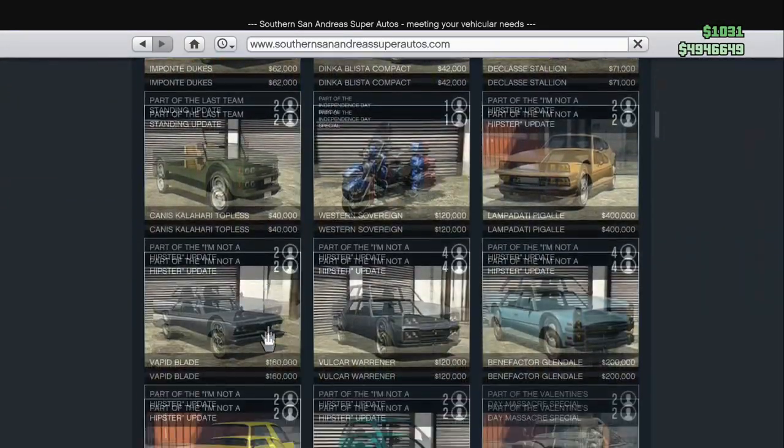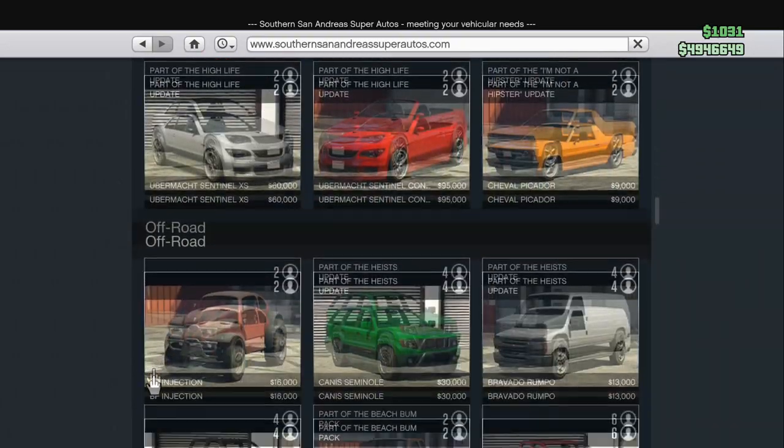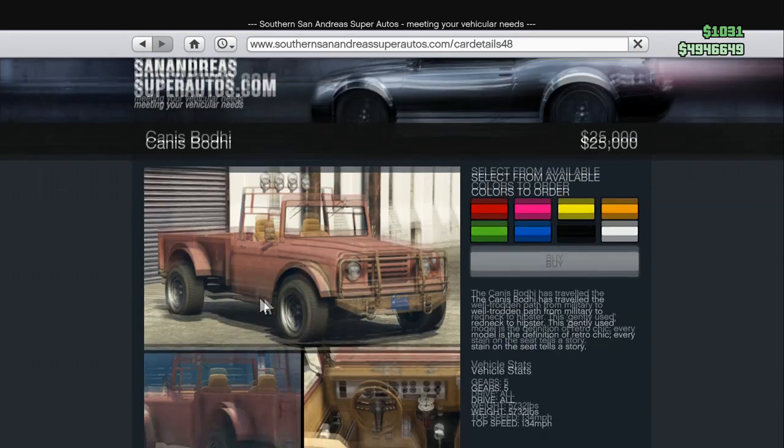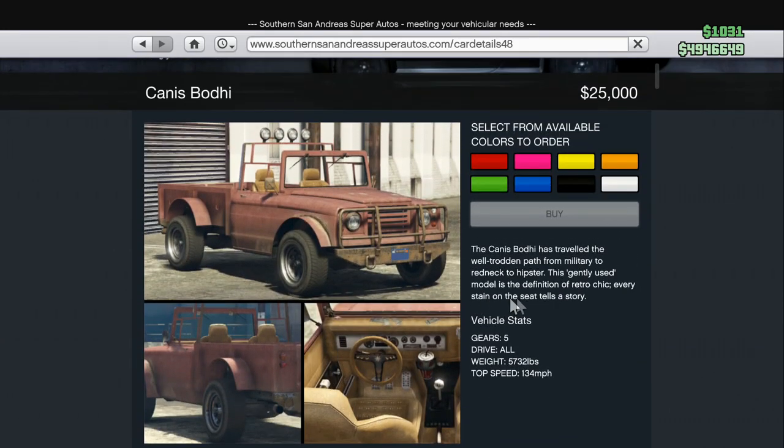The only thing you guys gotta do is come to any session, open up your phone, and buy the Canis Bodhi off Southern San Andreas Super Autos. Once you buy that — it's only about $25,000, so it's actually relatively cheap and I'm pretty sure almost everybody can afford it.